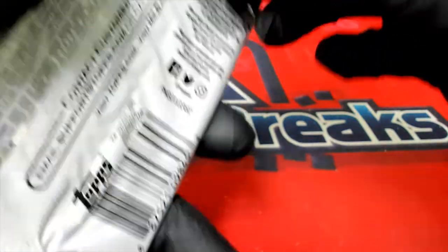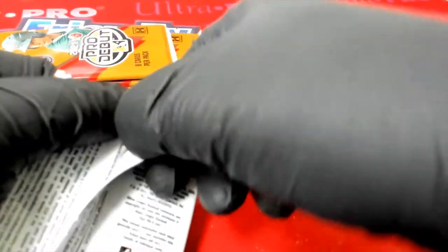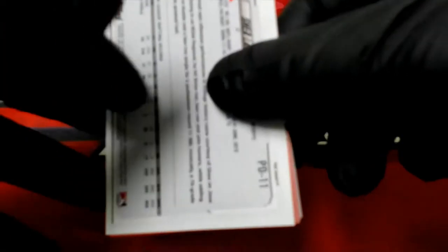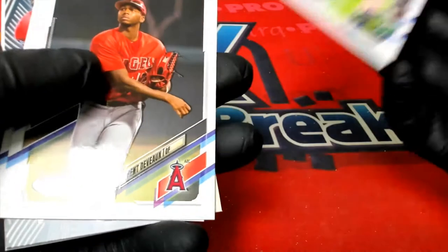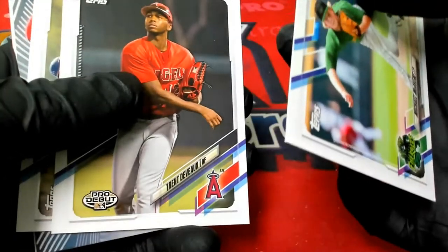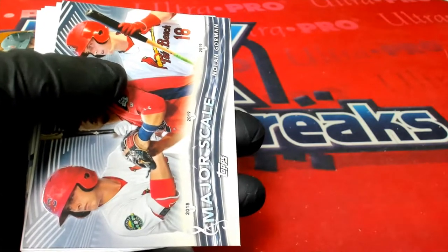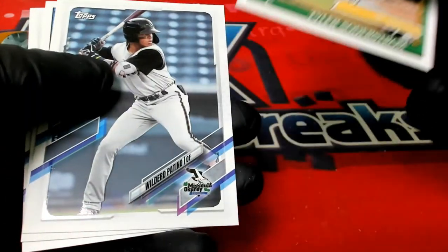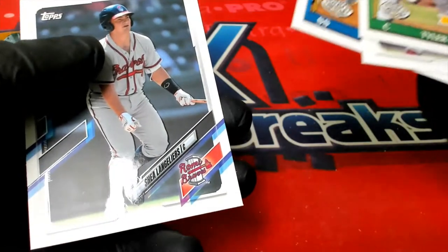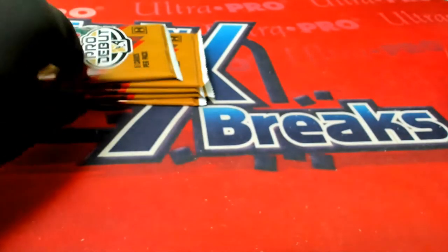Pack number five: Deibel, Vogel, Gorman, and — not bad at all — Tyler Soderstrom! Patino, Lofton, and Langoliers to finish out that pack. All right, on to the next one.